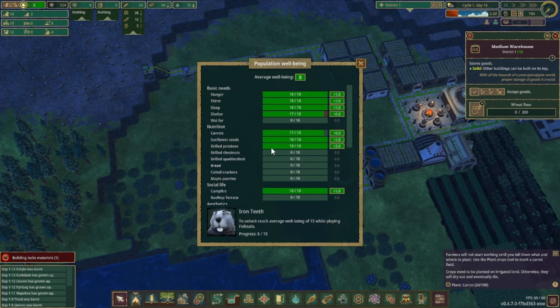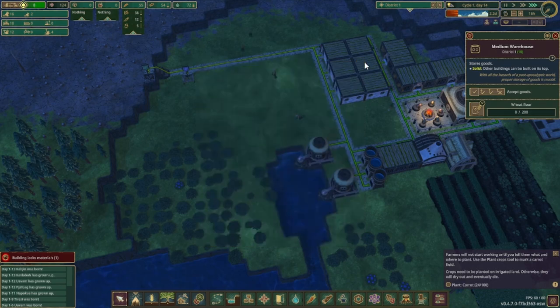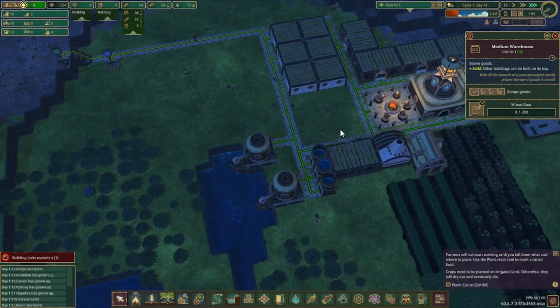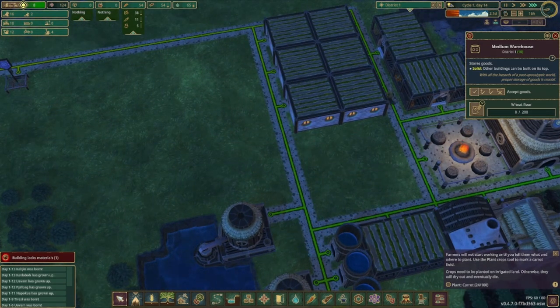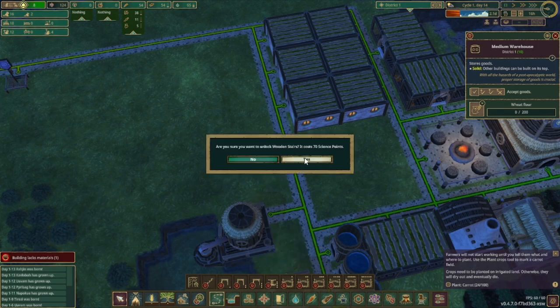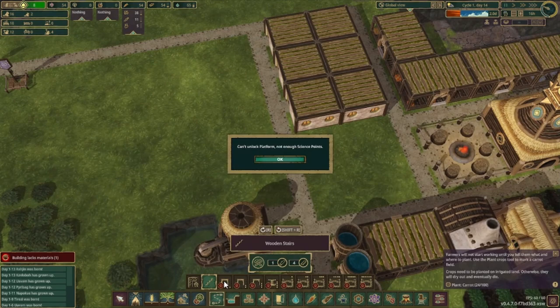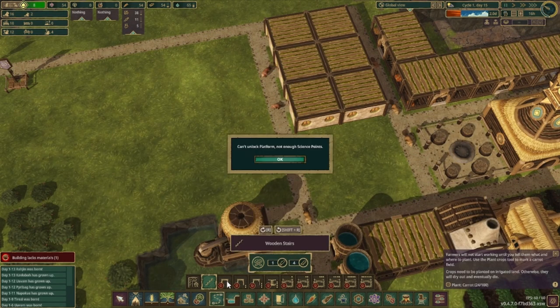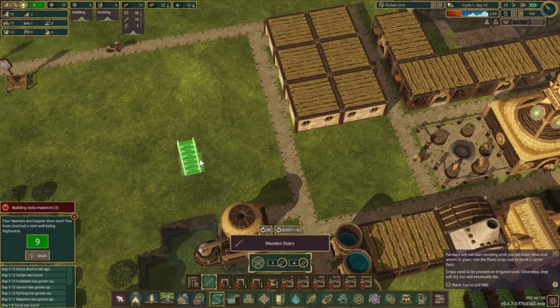We need to get the rooftop terrace done. To do that we need to unlock the stairs, which costs 70 science points, and the platform, which I don't have enough science for — it costs 100. I'm trying to see how much it takes. 100 — holy frick. So that's gonna take a while, and I need to figure out how the rooftop terrace is going to fit.